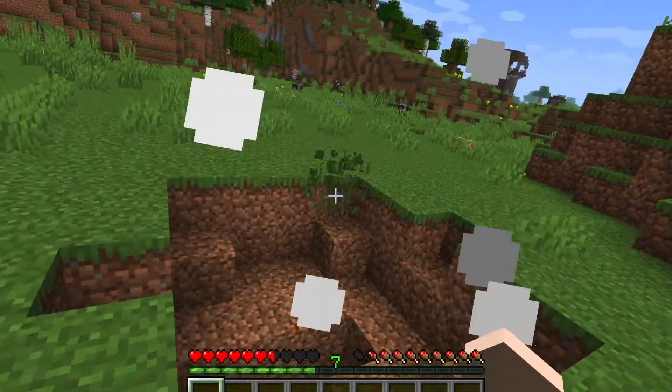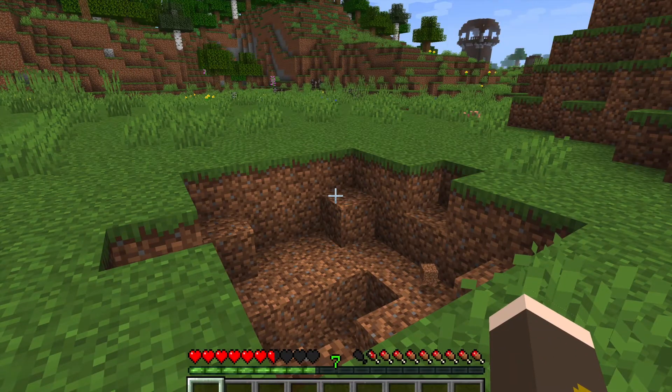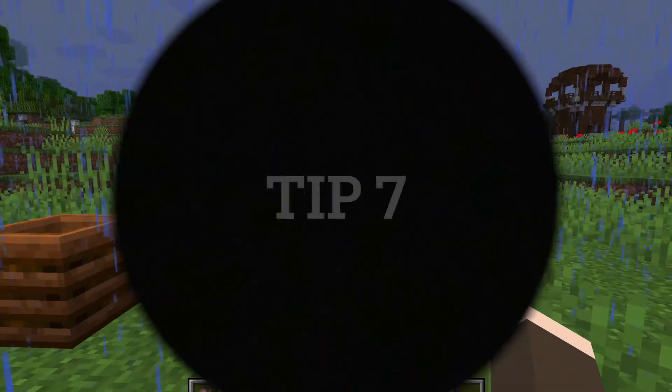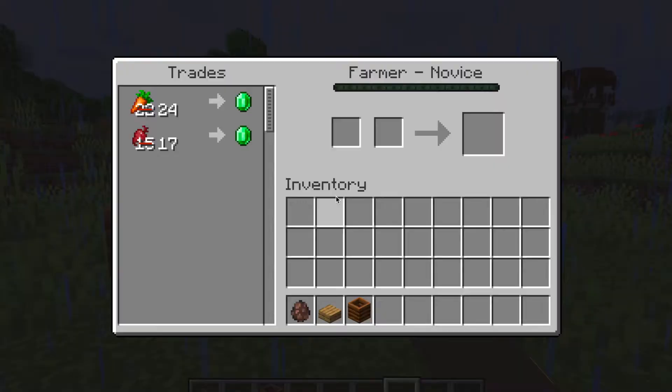Tip six: if you place a block down before a creeper blows up, you will take only about half a heart of damage. That's really useful.